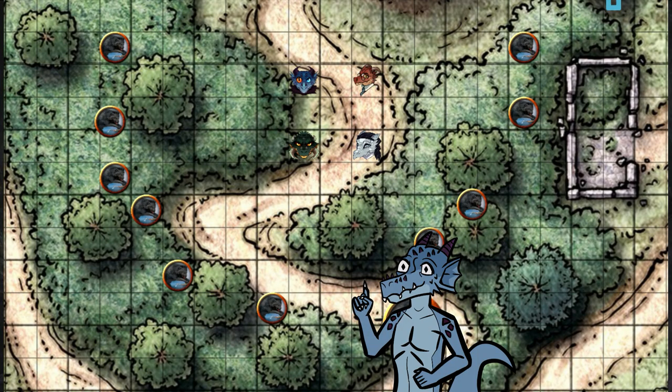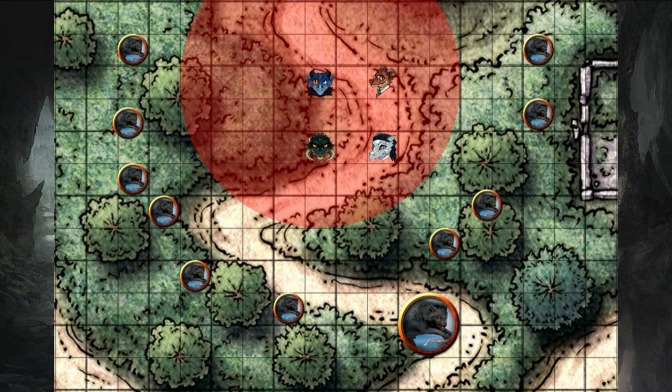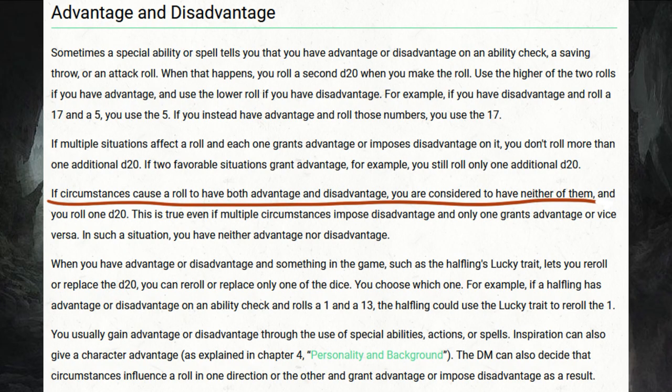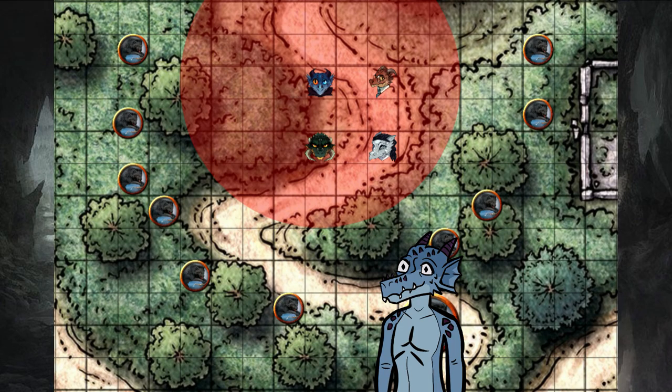Let's rewind back. This time you win initiative — you cast Fog Cloud. A 20-foot radius surrounds you and your party, and you tell your party to stand their ground. You might ask: why would you do this? Everyone has disadvantage now. That is correct, and that includes the wolves. The rules state: if circumstances cause a roll to have both advantage and disadvantage, you are considered to have neither. That means everyone is on an equal battlefield — pack tactics doesn't work at all. Everything is just a straight roll, so the wolves basically become a common mob of creatures.